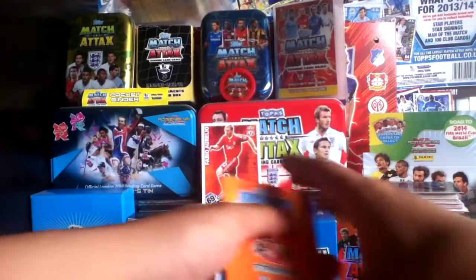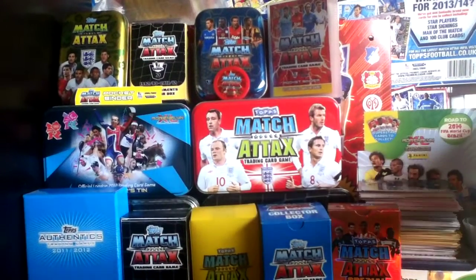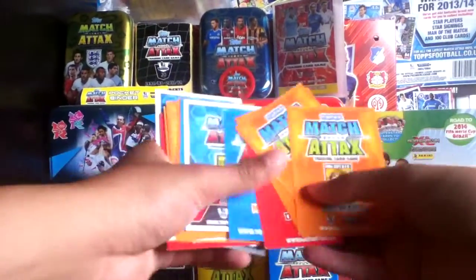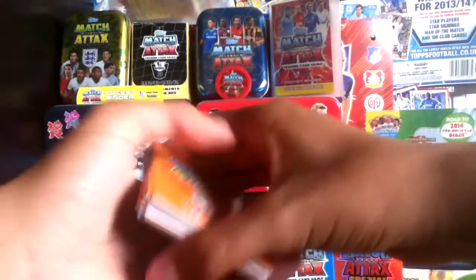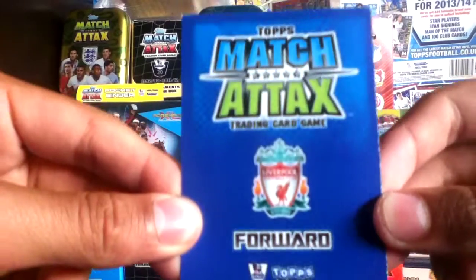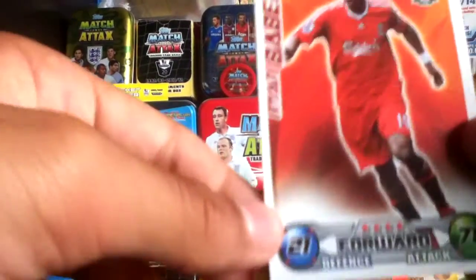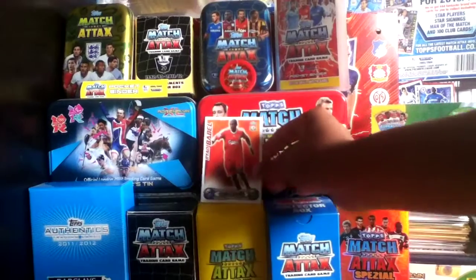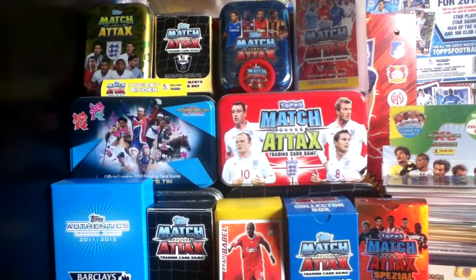Let's start off Episode 7 with Card of the Day. I'll put last episode's card in the box and choose a new one. Our card of the day is yet again a Liverpool player — this time a forward from the Match Attax 2008-2009 collection: Ryan Babel, with 21 defense, 71 attack, a four-star forward for Liverpool. Probably one of the best cards we've gotten this series.